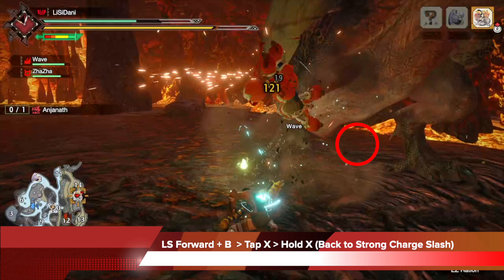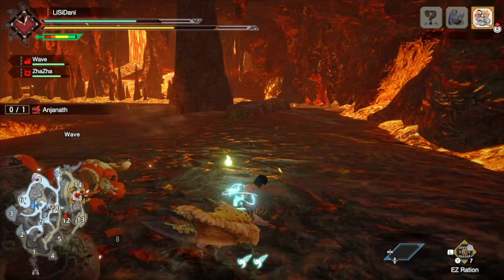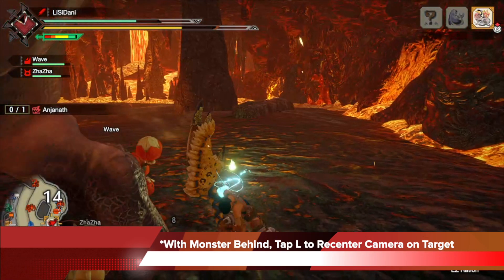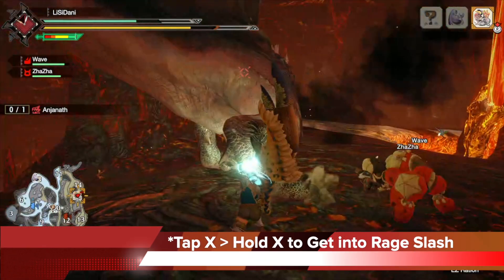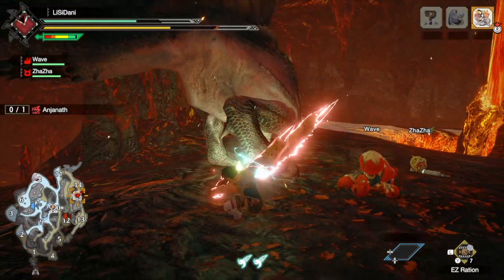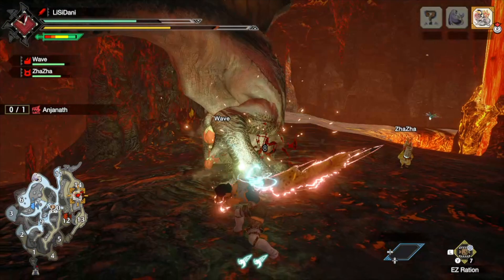So I push the left stick forward, hit B and roll, then tap X and hold X to get back to my strong charge slash position around the monster's head to do my tackles and get back to the Rage Slash. I get to my spot, finish my first tackle, and with the monster behind me I tap L immediately to re-center the camera on the target before doing the second tackle. Now that it's centered, I tap X and hold X so I can do my second tackle and get into my Rage Slash. Remember, not every tackle has to connect — I'm just using this for repositioning and setting myself up to do the Rage Slash.